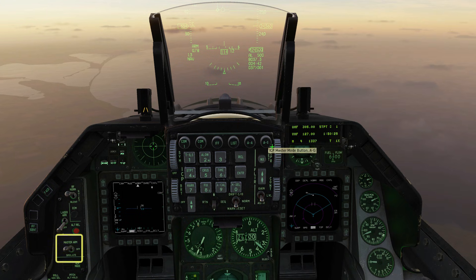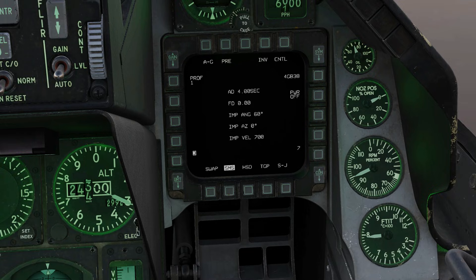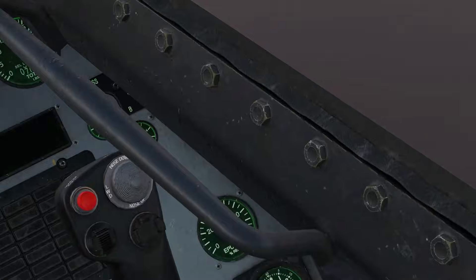Check Master Arm on and select a steer point near your target. Go into air-to-ground mode. On the stores page, make sure your GBU-38s are selected and power them on. Check for the ready indication — this will take a few minutes if you're on a cold start.